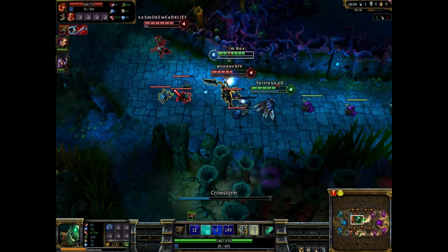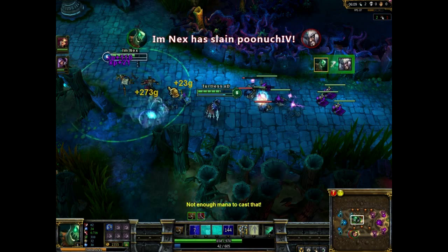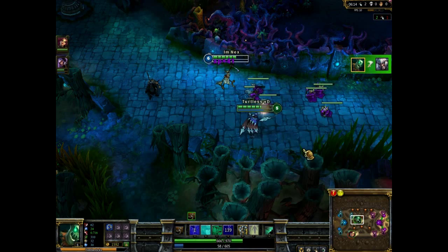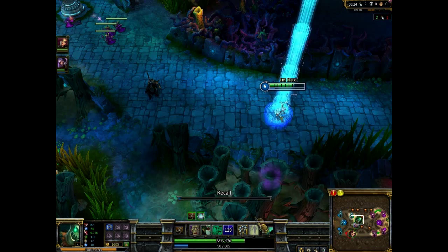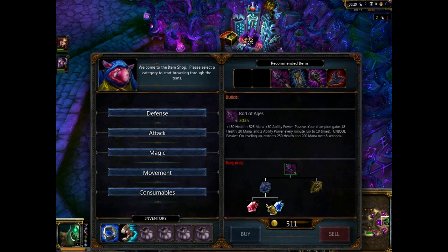I'm going to get Theodore down here — whatever the heck his name is. He's dead. When it says their name after a kill, that's their username — their player name, not their actual character name. I've just recalled back to the base and I'm buying boots. I'm also going to buy a health crystal — it's called Ruby Crystal, but it basically just gives you health.